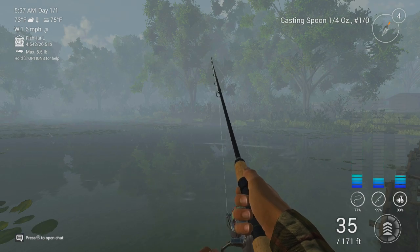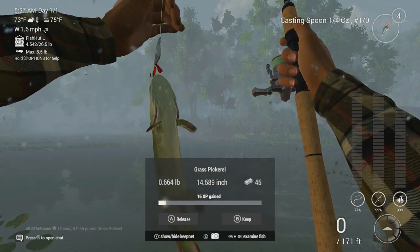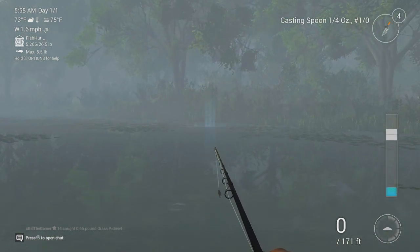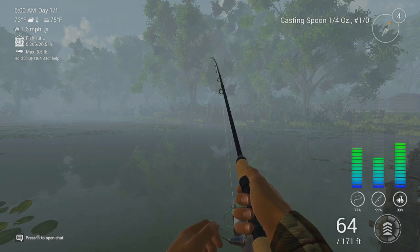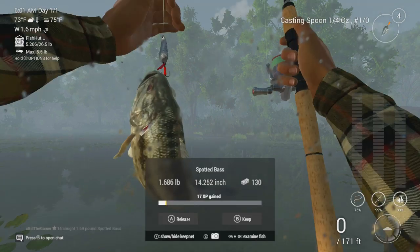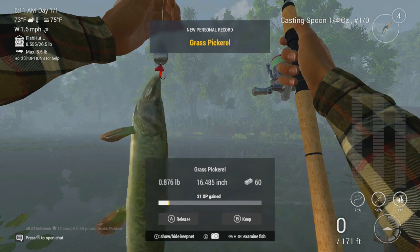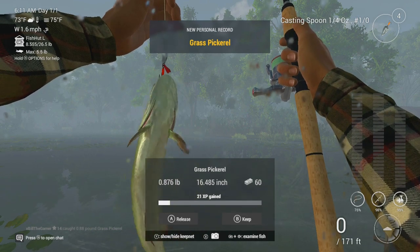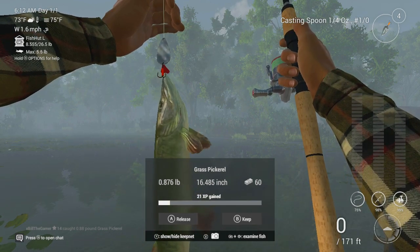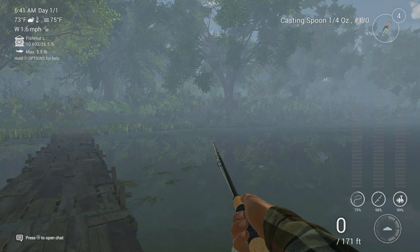This one might be 1.2 to 1.4 pound — actually it's not even a bass, it's a nice little grass pickerel. Money and XP, we don't mind. There we go, another fish on — this one's a little bit heavier, more than likely going to be a bass. I'm going to say 1.2 to 1.4 pound — oh, nearly 1.7. That was a personal best but it put up zero fight, practically no tension. 21 XP, 60 bucks, I'll take it. I've got just over 10.7 pounds of fish in my net now.